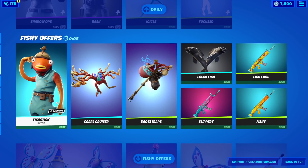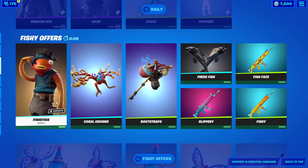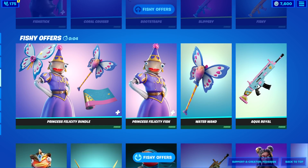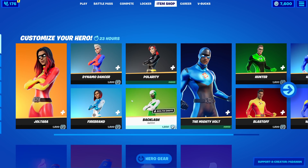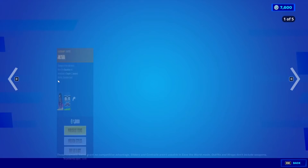It's item shop review tonight. We're going to be saying goodbye to the fishy skins — they are going to be leaving the shop — and we will be getting the superhero skins, so that's very cool. Make sure to use support code Padawan, P-A-D-A-W-A-N, because it helps with the channel to do giveaways in the future.